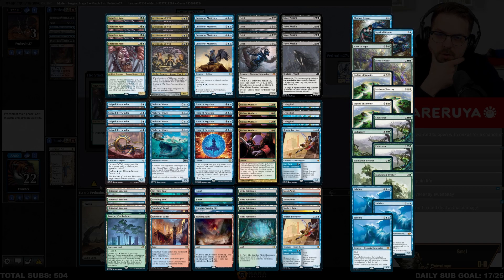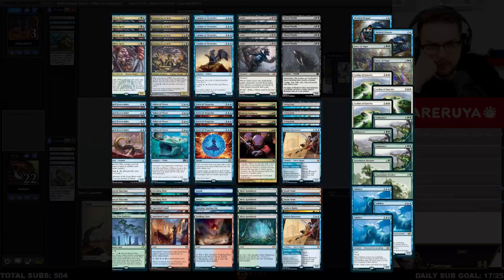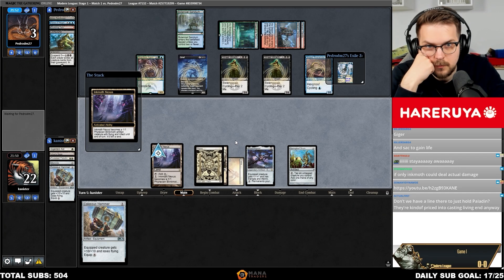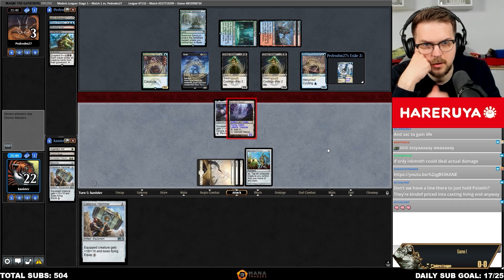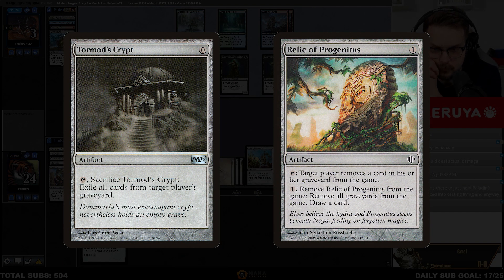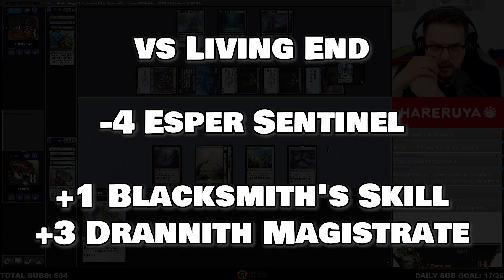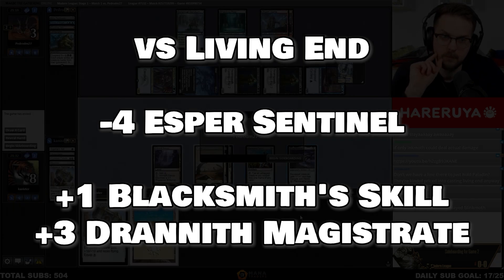Living End has less interaction than Rhinos, but their core plan goes over the top of Hammer. Without Spell Pierce, the matchup is plainly not good — if you think Living End will be popular, that's one of the best reasons to stick to the Blue White build. You need anti-Cascade cards or graveyard hate to beat them. Tormod's Crypt or Relic of Progenitus can be a nice Urza's Saga target. I would advise against bringing in Sanctifier en-Vec — the slight graveyard hating effect is not worth it, as most cyclers in Living End are Blue.